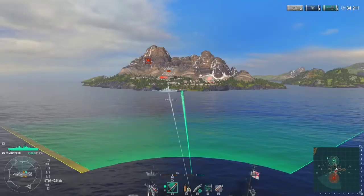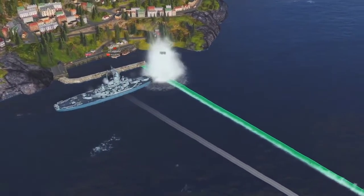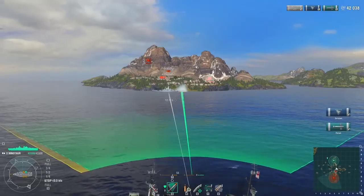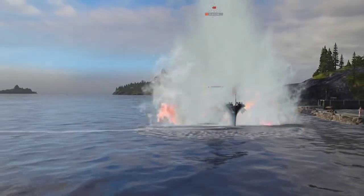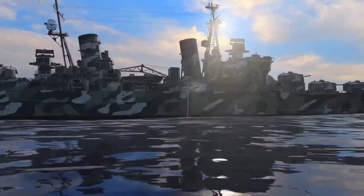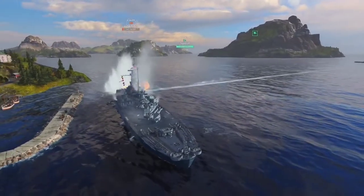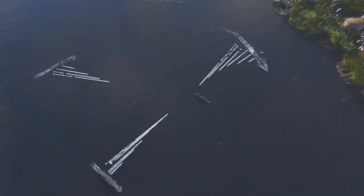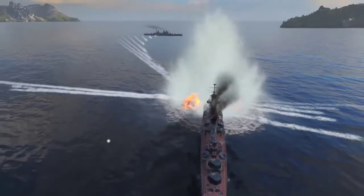Every subsequent torpedo that hits Alabama's forward end will inflict only half the maximum damage on the hull, because the forward end is destroyed. After the hull's HP reaches zero, any torpedo that hits Alabama's forward end won't do any damage. But the ship will remain alive because it still has HP for the rear end, superstructure, and casemate. That's why, on some really rare occasions, a destroyer can catch five torpedoes with its forward end at once and survive.